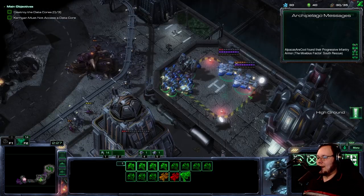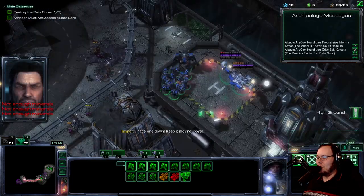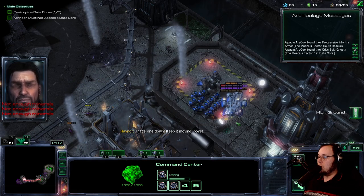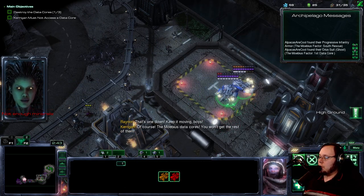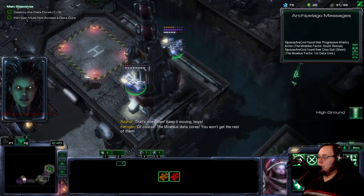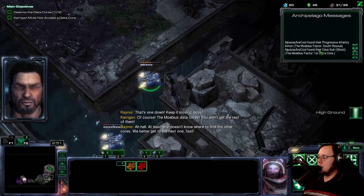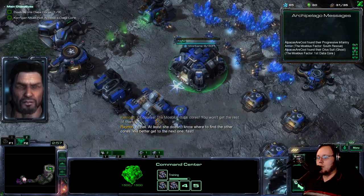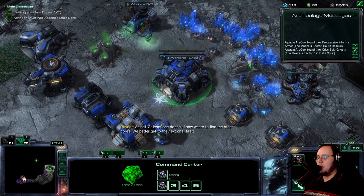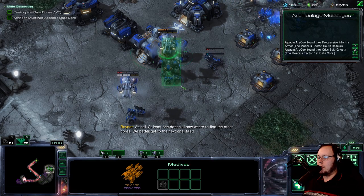There's a lot of air units, let's get Aerospace first. Progressive Infantry Armor and the Cirrus suit. We got two different things — rescuing the dudes and destroying the course both give unlocks. We're going to get a lot of unlocks here. Interesting, really interesting. That's really good.